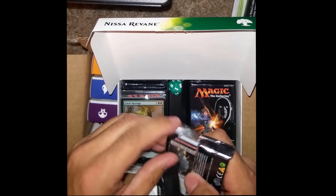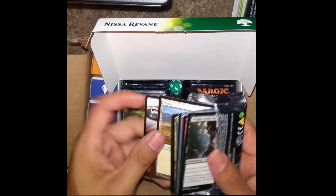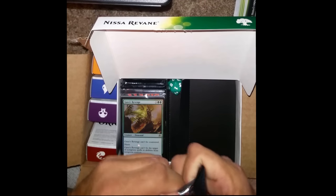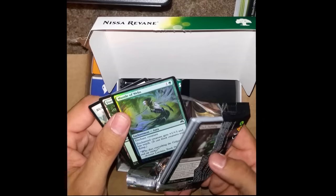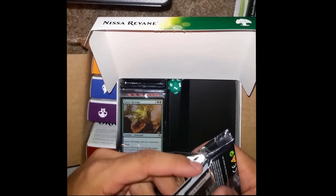What do we got in this pack? Pyromancer's Goggles. Mantle of Wibs. And Mage Ring Responder — junk.